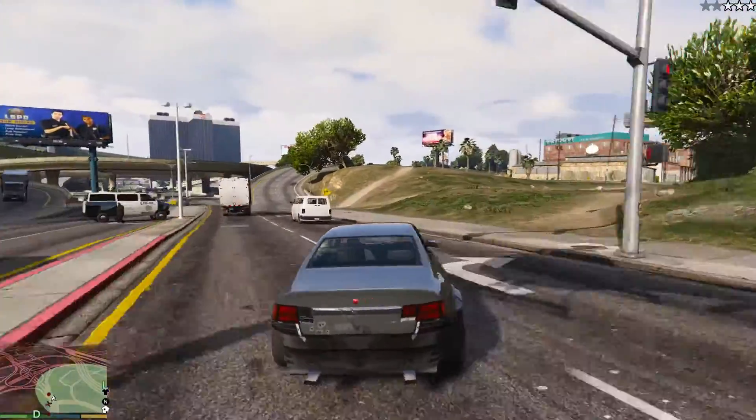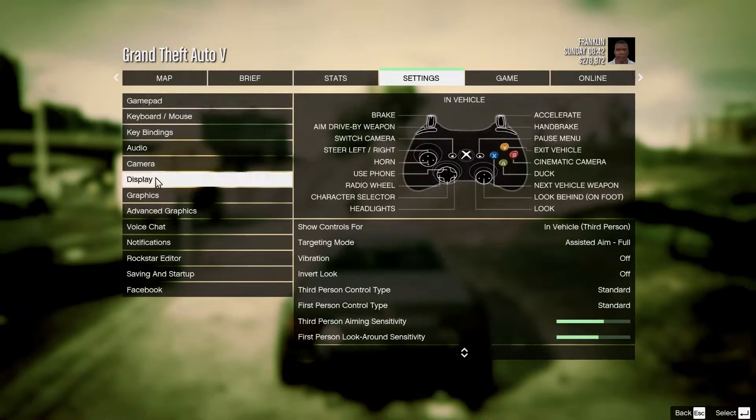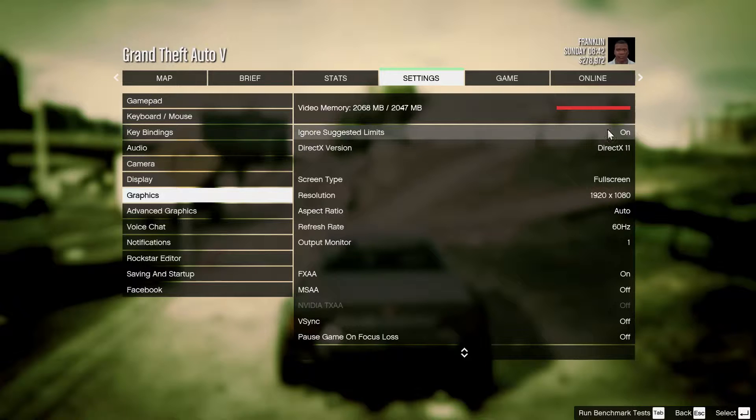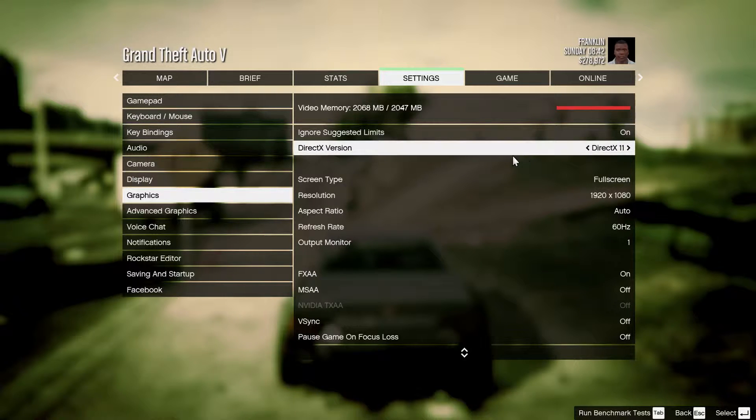Let's get into the graphics options. We go to Display — nothing much over here except brightness. Now we go to Graphics. First, you need to turn on 'Ignore Suggested Limits' to have freedom over graphical options. As you can see, this game has an option for choosing DX version — we're going to keep it at DX11 for better performance. Screen type: fullscreen. Resolution: 1080p as usual. Aspect ratio: auto. Refresh rate: 60Hz. Output monitor: 1.